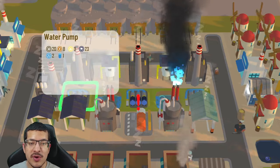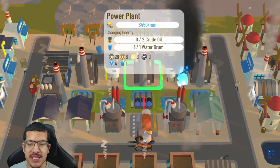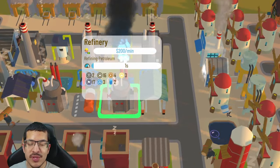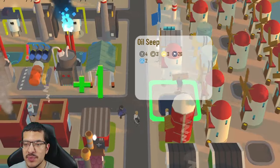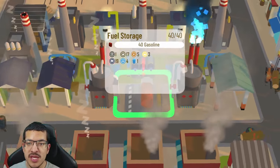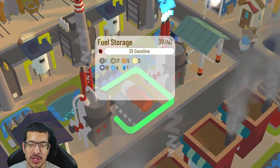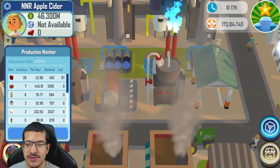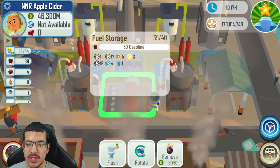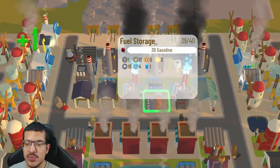There's also a gasoline setup that is not the standard one. There are two water pumps allowing the use of three power plants, providing all the passive water drums and passive energy required to make gasoline in one refinery. The refinery on the side is making petroleum and has two passive crude oil from the oil seep, allowing it to have passive everything to make petroleum. The petroleum is stored in the fuel storage, which faces this refinery so it doesn't overproduce petroleum. Make sure you auto-sell petroleum and gasoline just in case, but having the fuel storage face the petroleum refinery is the recommended setup.